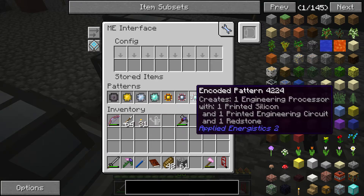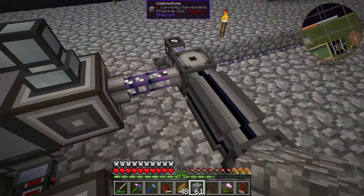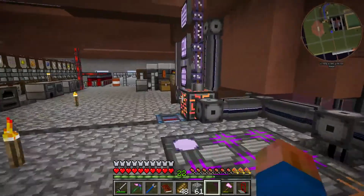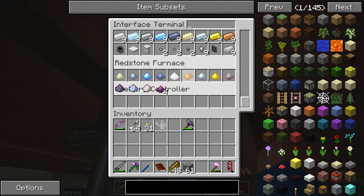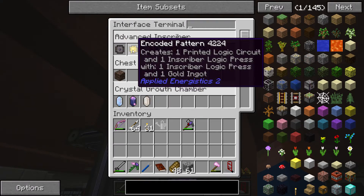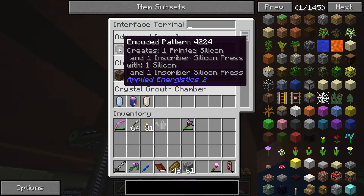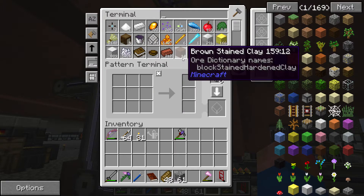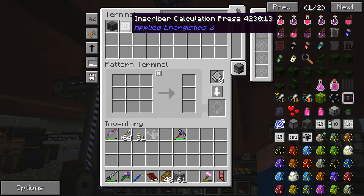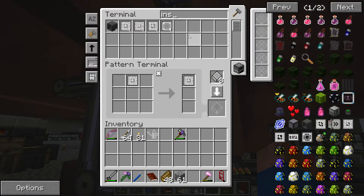And then in here I have the advanced inscriber that is set up to make all of my logic components. This is important because these things take a lot of different steps to make. I want to note one item about making that pattern. You can see over in the terminal interface, you can see everything as well. The process to make this encoded pattern — each of these — it's set up to create one printed silicon and one inscriber silicon press with one silicon and one inscriber silicon press.